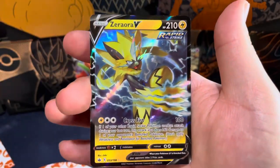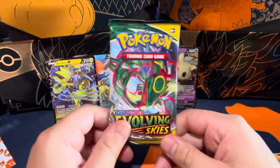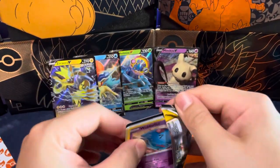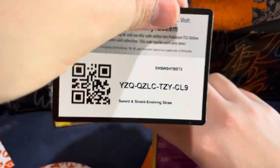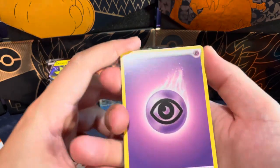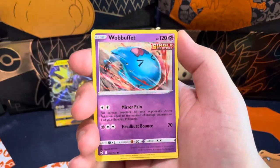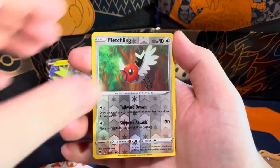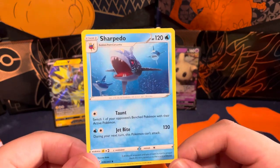Another V! V-day! Put that in the back. Last pack — like, subscribe, comment, help the channel grow, stay tuned as always. We're gonna try to bring you the best content possible, getting better at it guys — it's a slow process. We got Psychic energy, Hypno, Clefairy, Lanturn — love this — Dwebble, Fletchling, and Sharpedo.